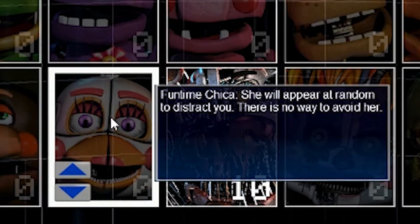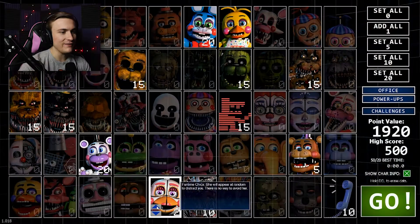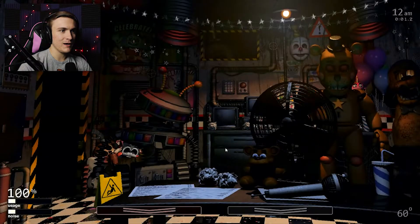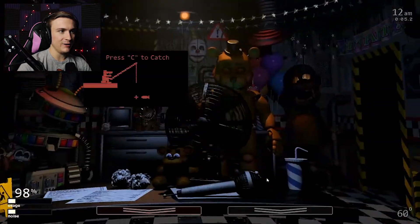Funtime Chica — she will appear at random to distract you, and there is no way to avoid her. Let's activate her and see if that makes it even a little bit easier. Hopefully things are going to be at least a little bit easier.